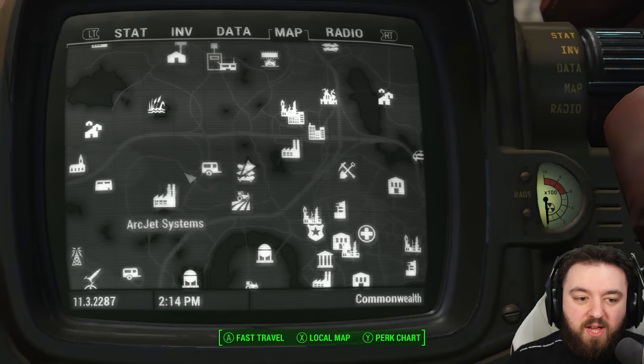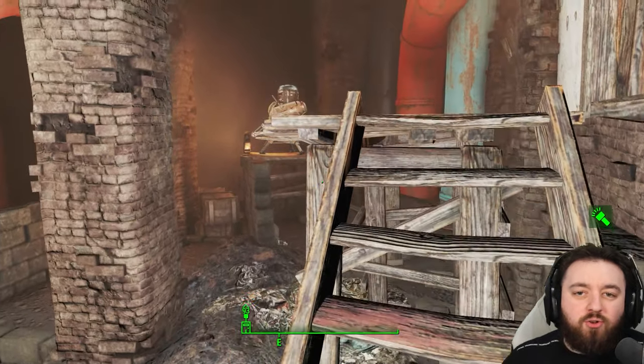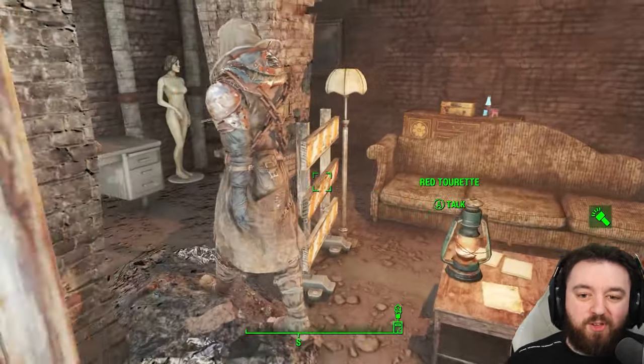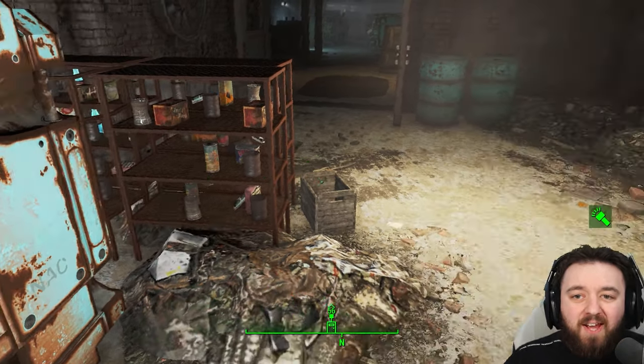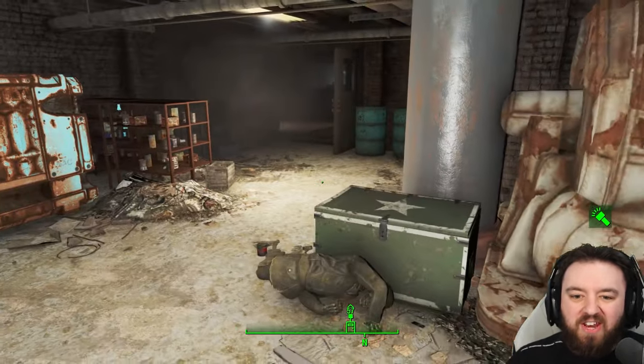The next one isn't that far away — head west to the Lonely Chapel or the Federational Stockpile. Whether you choose the back door of the Lonely Chapel or go all guns blazing through the stockpile itself, you'll end up at Red Tourette, for which you'll need the password. Once inside, the mini nuke can be found just over here behind the trunk, giving us yet another one.